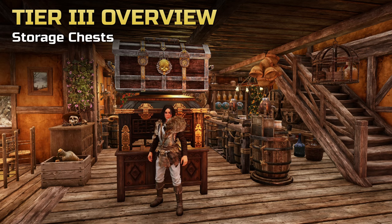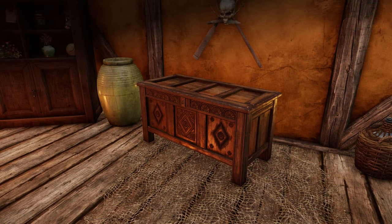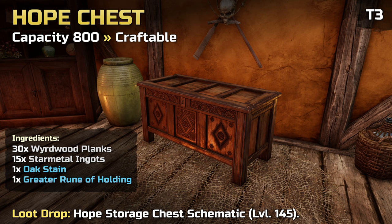The third tier of storage chest is likely the one you will settle for until you have built your coin fortune. The Hope Storage Chest increases your storage by 800. It can be crafted and requires 145 in furnishing. Unlike tier 1 and 2, this recipe is unlocked through a schematic, which can be obtained as a loot drop from Supply Stockpiles, Ancient and Elite chests in zones level 16 and higher. It is rare, so the Trading Post might be your best friend. It does not drop from kills.